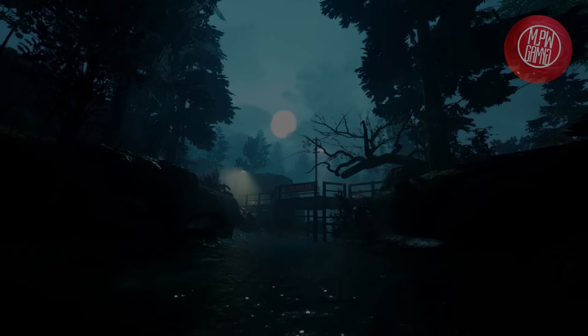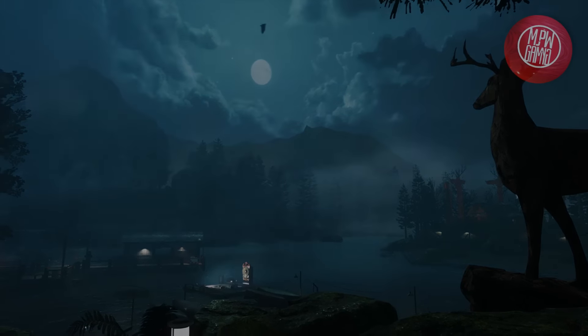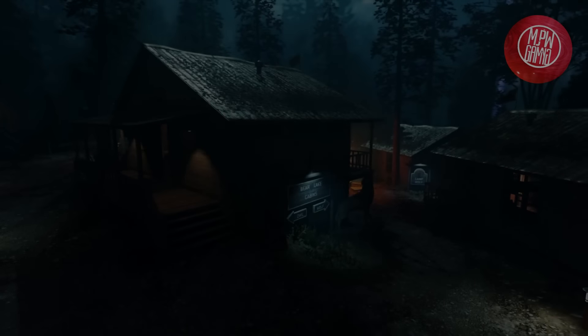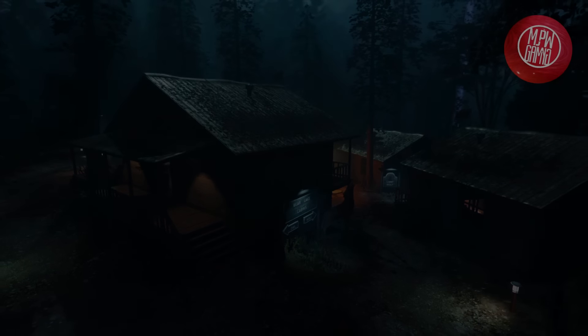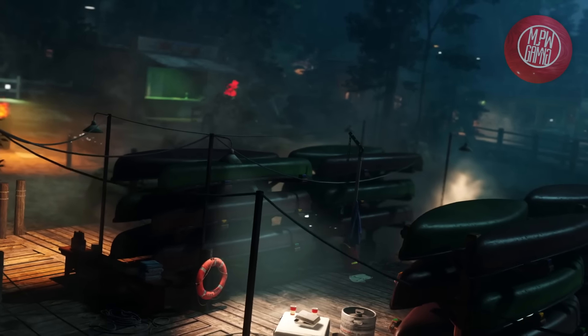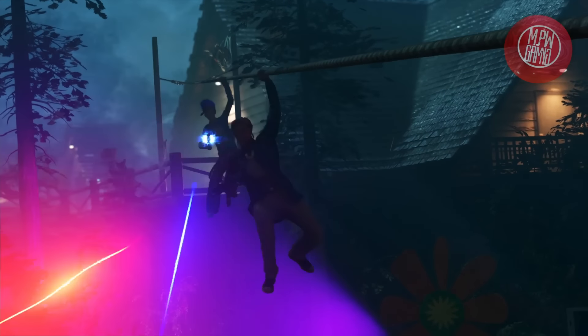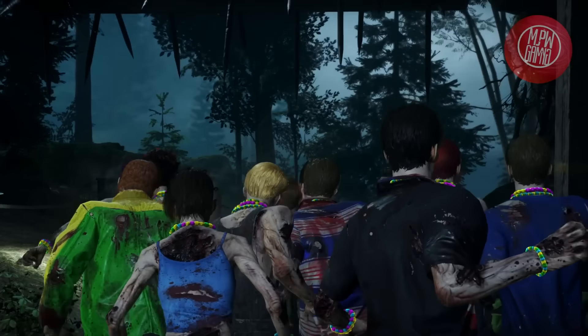Rave in the Redwoods is set at an abandoned summer camp called Bear Lake. If you've ever been to any sort of campground with cabins and a big lake, it's going to be exactly that. Even if you haven't, think of the Friday the 13th films — that's this map. It features different kinds of equipment you can use, such as a zip line similar to the one in Call of the Dead, piranhas in the lake, and the flogger which is about the same as the one from Shi No Numa.